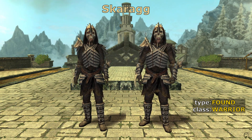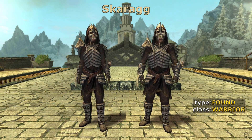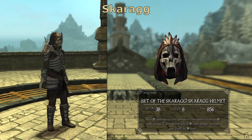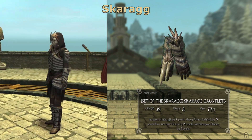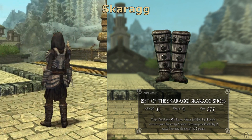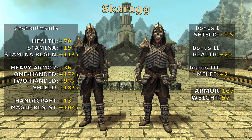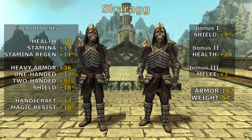The Skarak set takes its name from the tribes living on the remote Skarak islands, south of Artwent. The meaning of the word Skarak is bones, as we see in the style of its four pieces: cuirass, helmets, gauntlets, and shoes. The Skarak parallels and improves the set of the Fallen, while also adding stamina regeneration. The set favors one-handed combat, but its third bonus increases also two-handed damage.